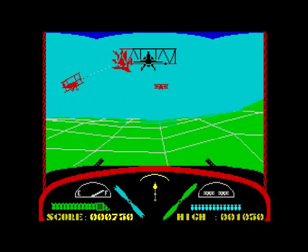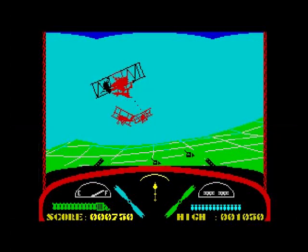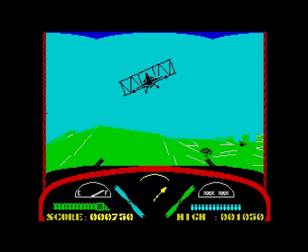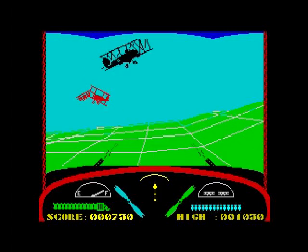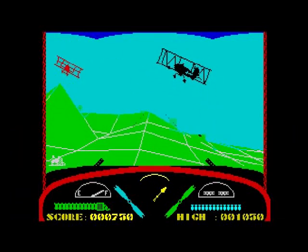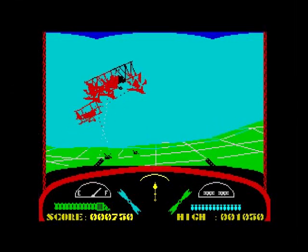You can see some buildings here — here come the Fokkers. So you see the buildings at the bottom, the turrets at the bottom on the ground — they can also fire at you. As far as I know you only get one life, but your allies get three planes and they're there to help you. If you hit the ground you take damage.